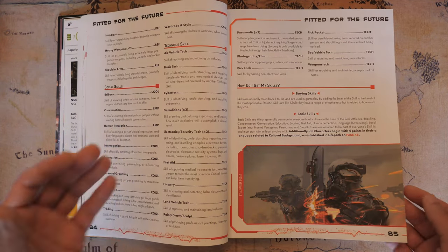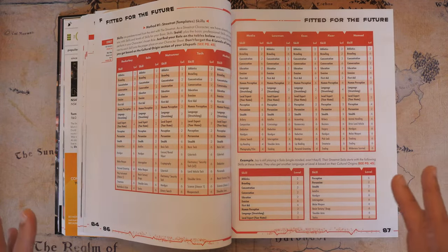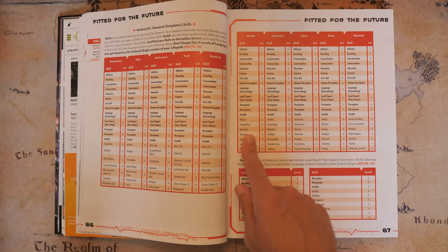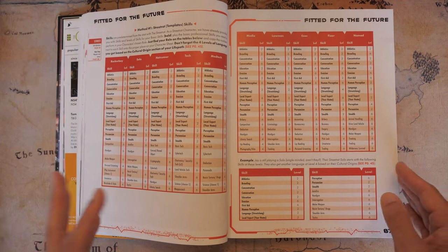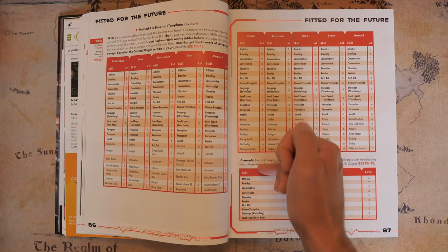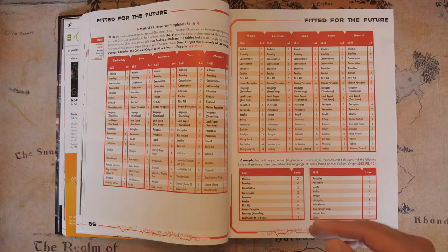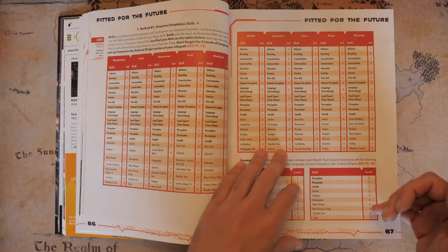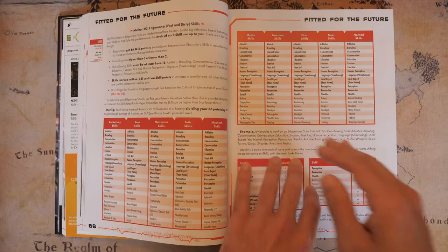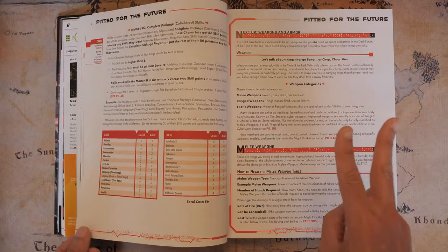You might have somebody who's really good at talking to people and somebody else who's good at fixing things. There are two methods of giving skills during character creation: you can take the list from the roles, which are located on pages 86 and 87, or if you want complete control, you take the basic skills — skills that everybody has to have at least two points in — and then pick the rest. That can be pretty daunting for new players because there's a lot of skills, so in my complete package video I actually took some inspiration and went from there.